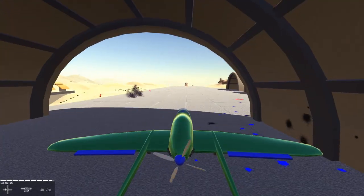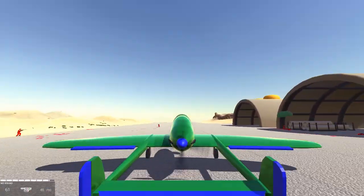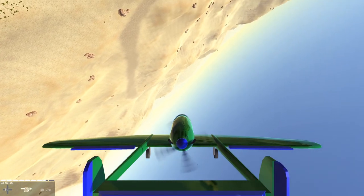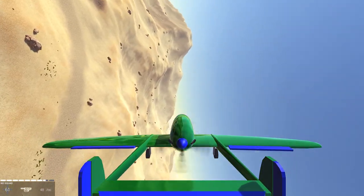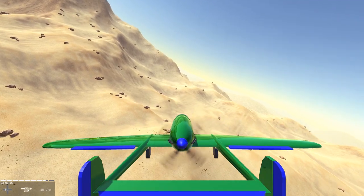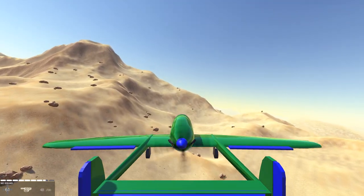It happened again. Let's hope they will not take me down while I fly this plane. So this is the J-21, a World War II fighter that has a pusher engine. It has four 30 millimeter machine guns and one 20 millimeter HS-404.